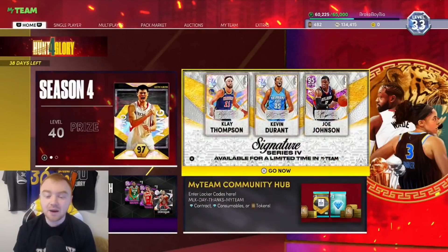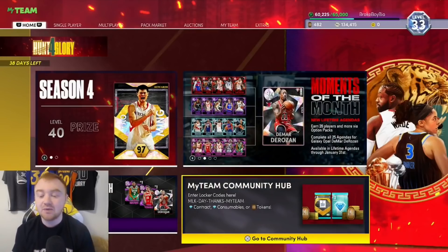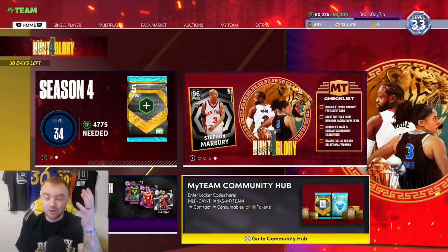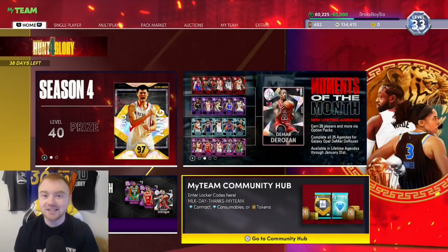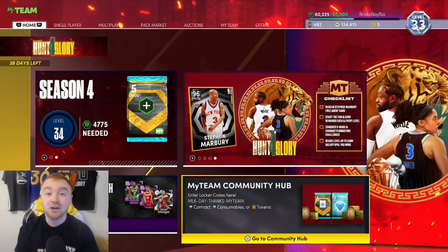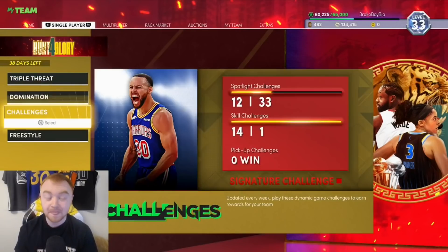A locker code just dropped for the MLK Day content, which I highly recommend punching in. It can give you a diamond contract, a diamond consumable that can also give a diamond contract, plus tokens. Locker codes are something you never want to miss — it literally takes two seconds to punch in. There's a link in every one of my videos to a website that shows you every active locker code.